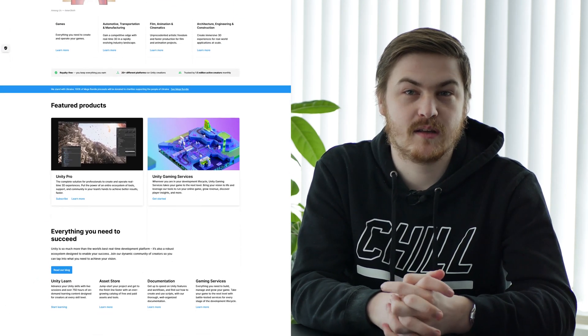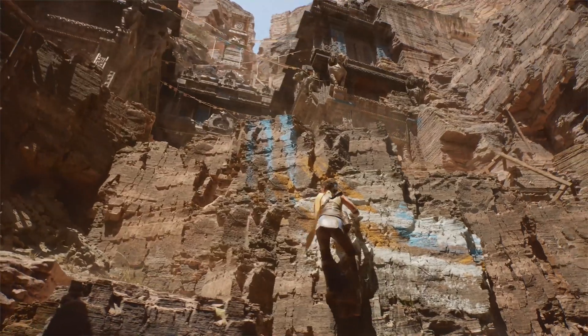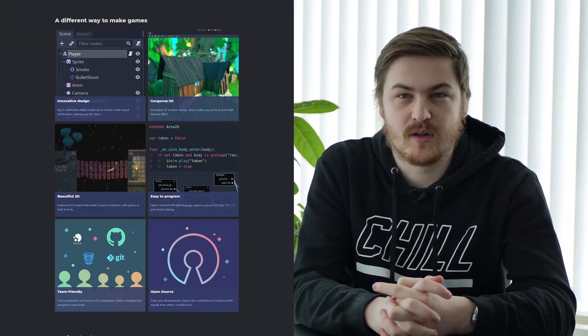The first thing you will have to do is decide what game engine you'll be using. Unity, Unreal, and Godot are probably the most popular ones at the time of writing, and each engine has their own benefits and drawbacks. If you want us to cover the differences between these engines in detail, let us know in the comments below or message us on any of our socials — links are of course in the description.